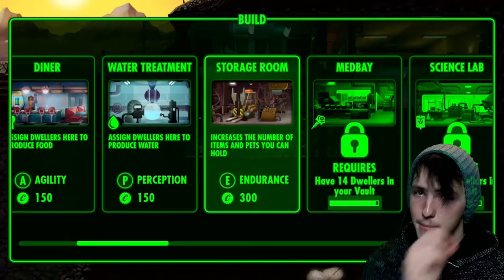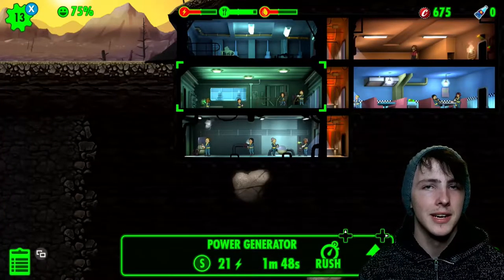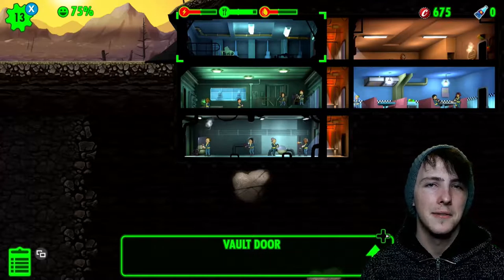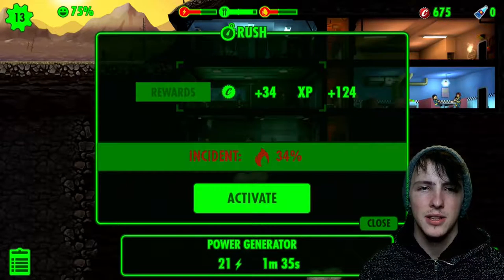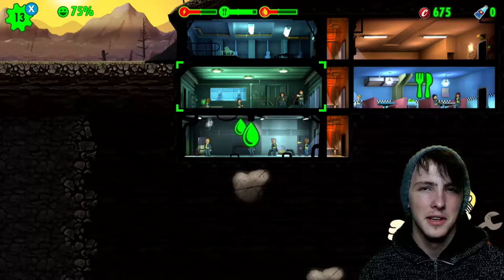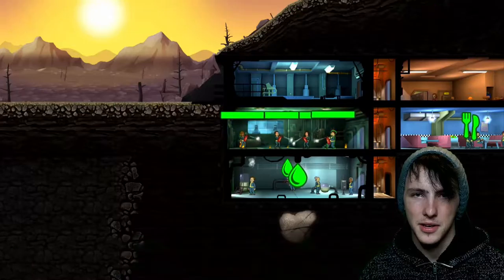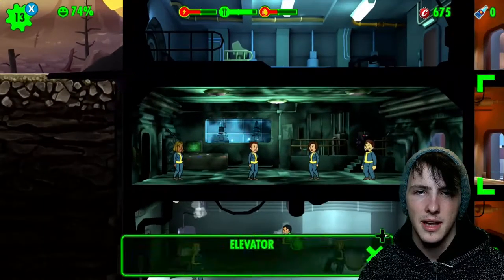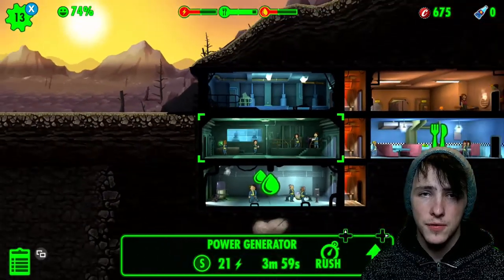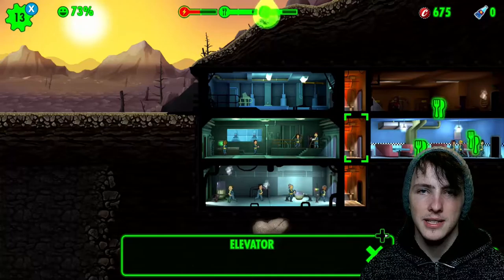Over here there's a storage room for endurance people. The med bay and science lab are both for people with the most intelligence, but they take 14 and 16 dwellers, so I need one more dweller to unlock those. You can actually rush certain things - sometimes it doesn't go to plan and they set on fire and get the little fire extinguisher out, it's adorable. I'm going to try rushing it - 34% chance of an incident. I activated it and failed - there's a little fire! Four of them have it covered though. Critical production failure.